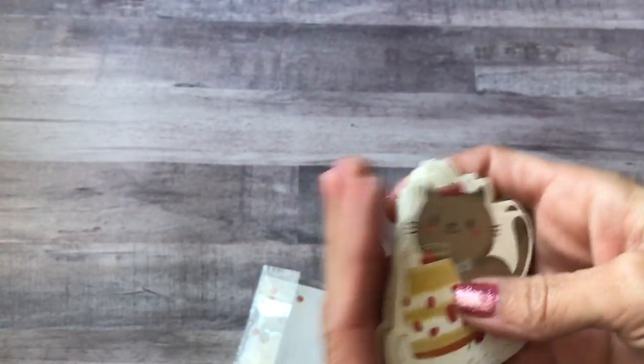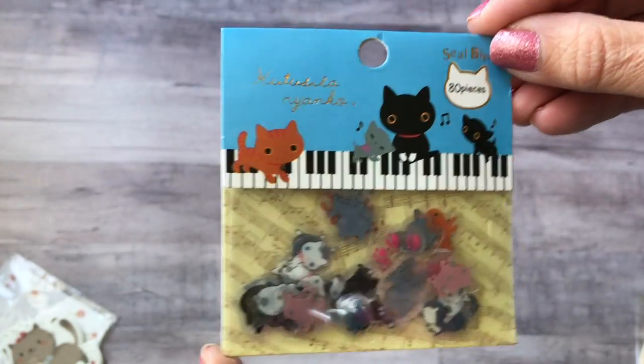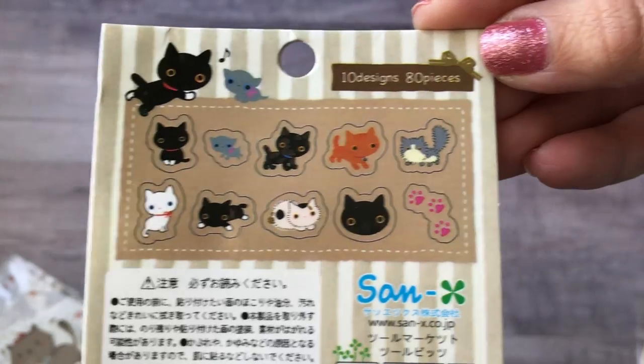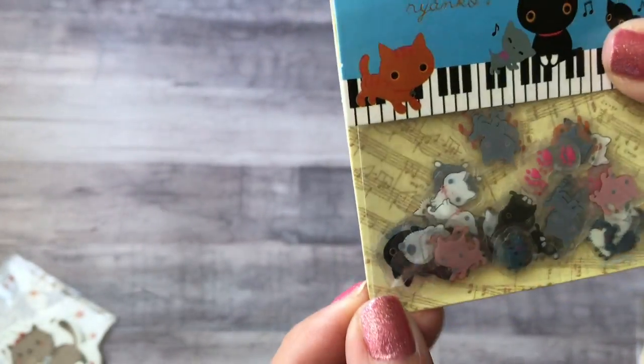Then I got a bunch of sticker flakes. I got this cat set — there are all the different ones you get and they're teeny tiny little sticker flakes.